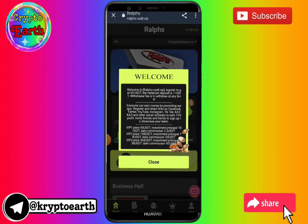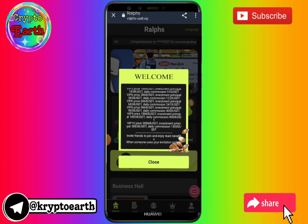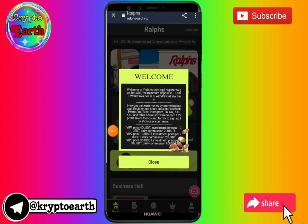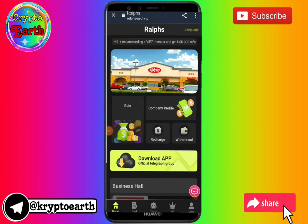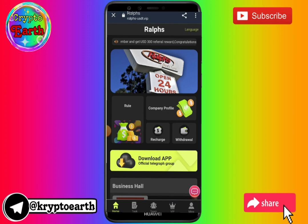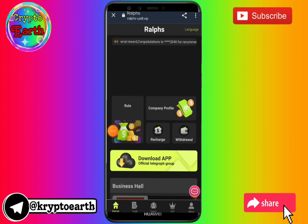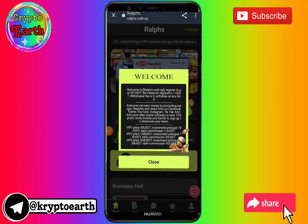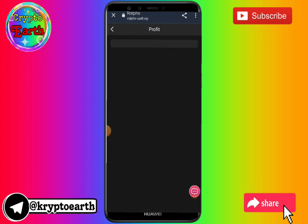I have already registered, so I will log in. I have an account, so I will click on login and enter my phone number and login password. I will enter my login password and then login. I have successfully logged in.